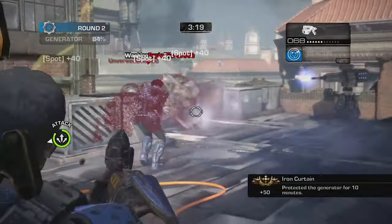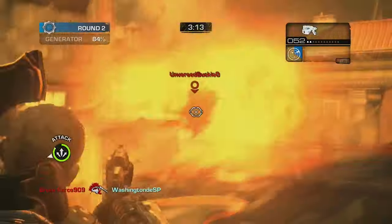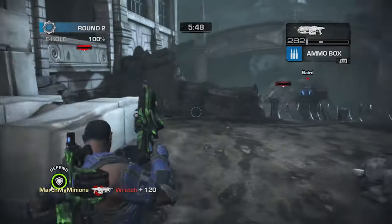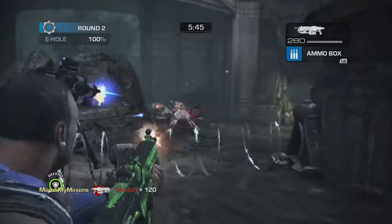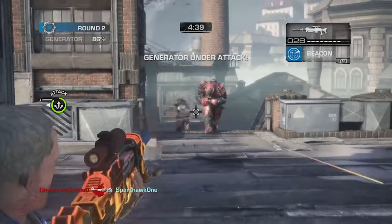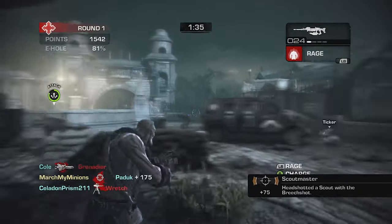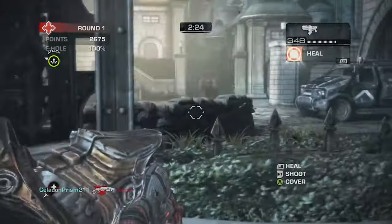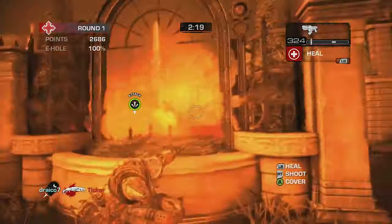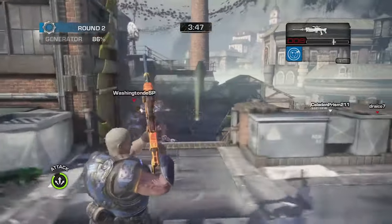Speaking of Overrun — this is technically cheating since Overrun is PvP and not PvE, but it shares so many similarities with Survival that it's worth a mention. Overrun is essentially Survival mode mixed with Beast Mode from Gears 3. It's a 5v5 mode where one team plays as the COG defending the E-holes, and the other plays as the Locust, trying to push the COG back and destroy the generator. Teams swap after a round ends. While playing as the Locust isn't as fleshed out as Beast Mode, it's still fun to go toe-to-toe as COG and Locust with a whole new playstyle. Sadly, just like Beast Mode and Survival, Overrun has yet to re-emerge in any title since Judgment.